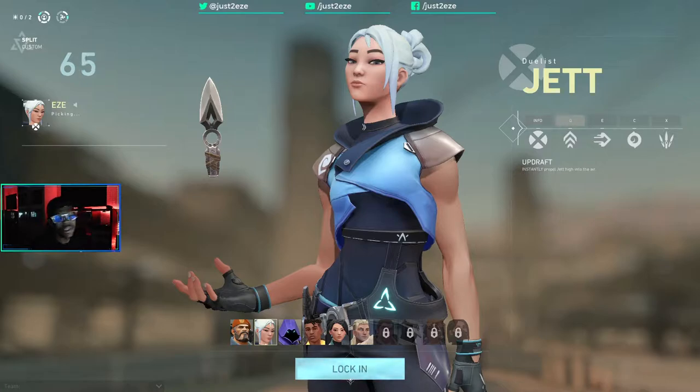Let me focus. She has three abilities: updraft one, tailwind two, cloudburst three. Cloudburst is pretty much these balls she throws out that create circles of cloud that hinder vision — you can't see. Her tailwind is pretty much a boost in any direction, almost like a jet. She can get out of situations, she can get into situations, she can travel.